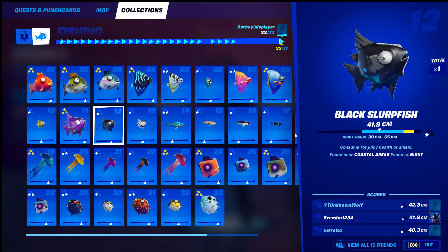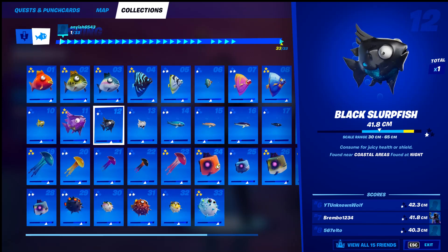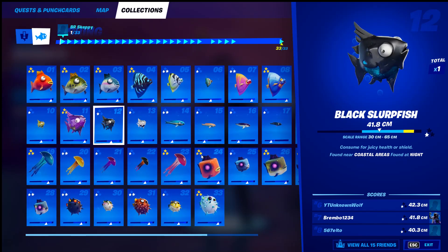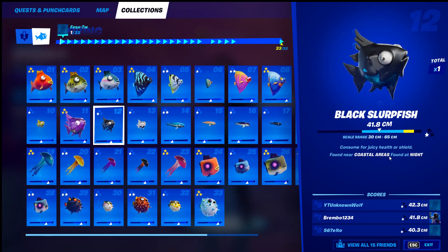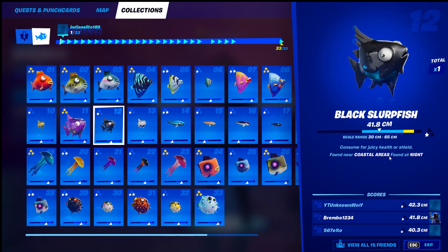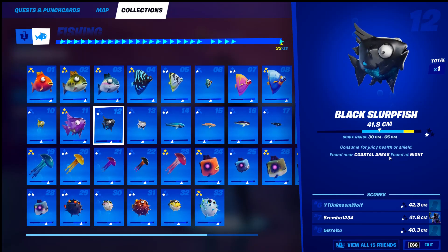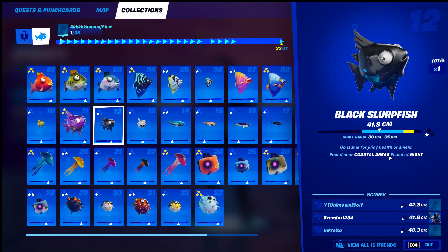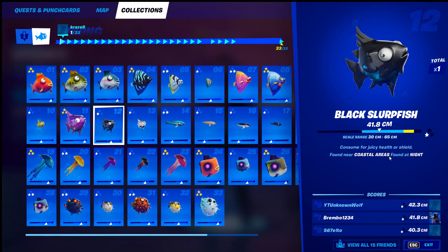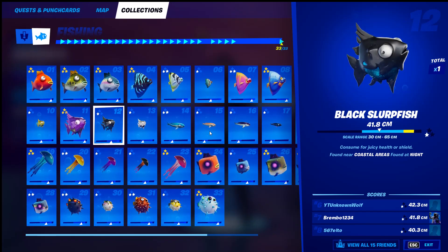Number twelve — found near coastal areas but at night. Coastal areas are again around the edge of the map, and you need to find it at night. The game rotates day and night during your match, so you have to find it at night — it makes it a little difficult. But if you go to the coastal area near Craggy and wait until nighttime, keep fishing in the fishing holes and you'll find it.